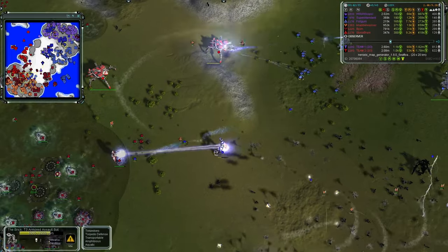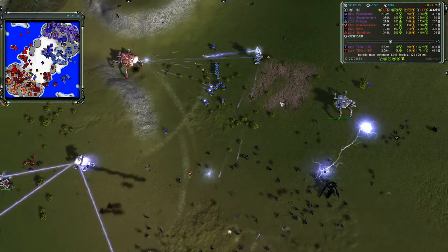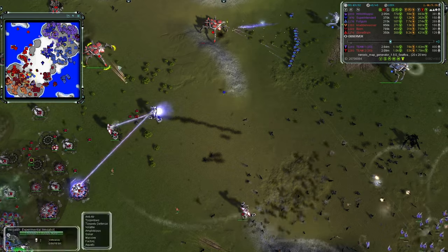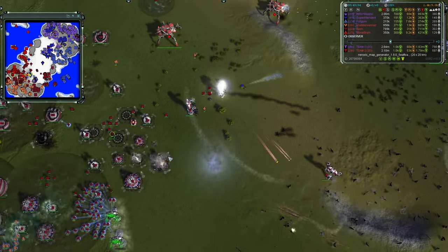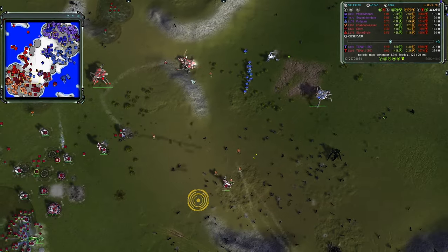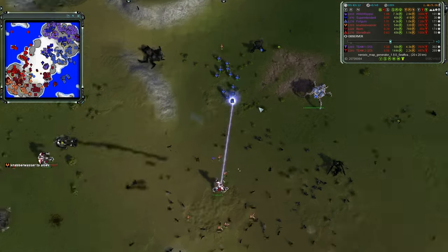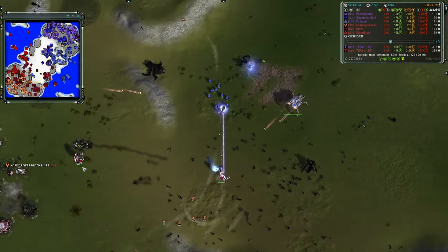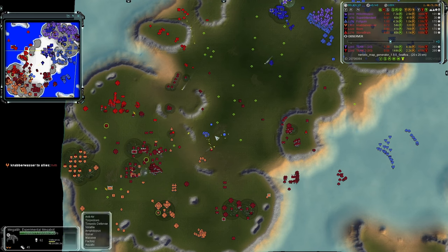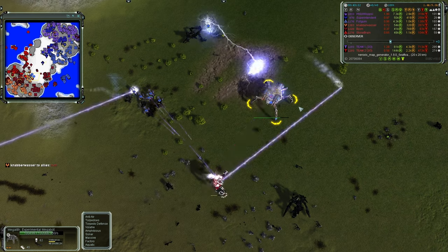It's two Crabs and a Colossus for team two versus a Chicken, a Crab, and a Colossus for team one — plus another Colossus. It takes out a shield and PD first. The first Crab falls, then the Chicken. Bricks get away quickly, but the other Colossus should push forward. Team one had the ground advantage but team two pumped out enough experimentals to hold off the push. It's unclear if team two can hold on though.